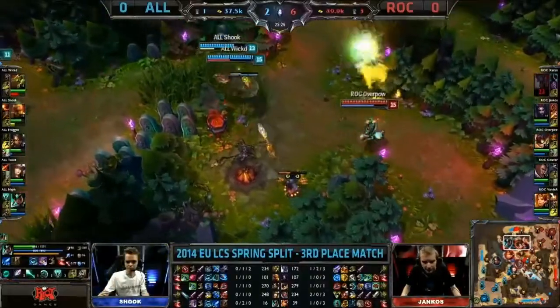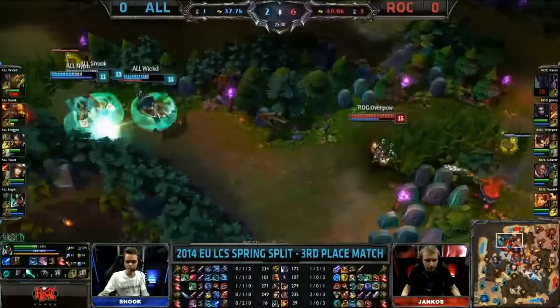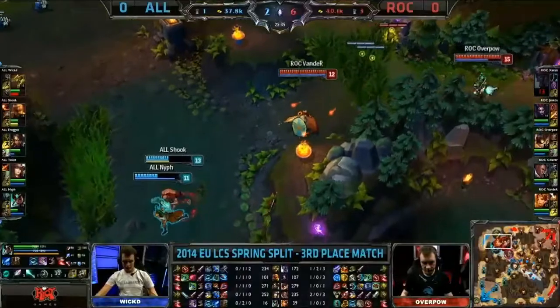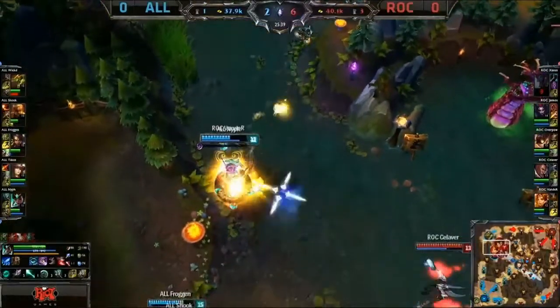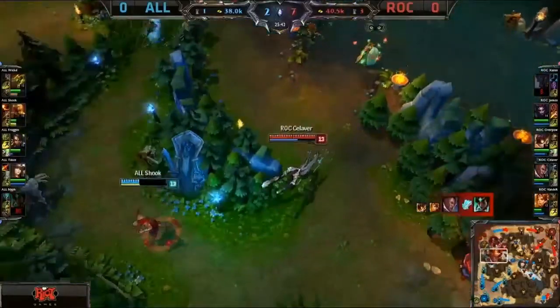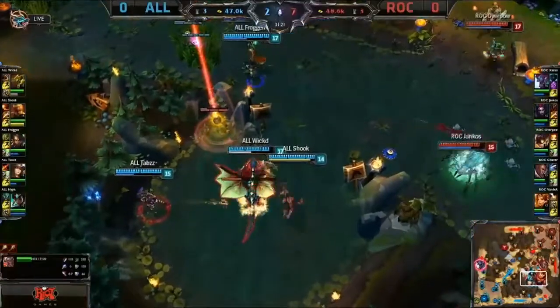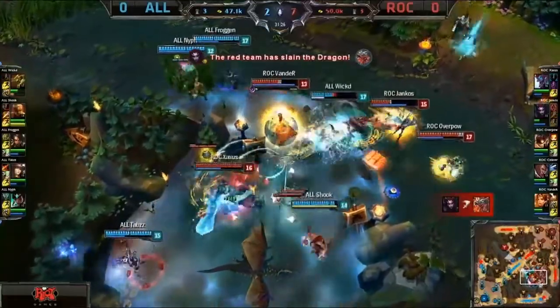And also a Dragon for Alliance. Overpower throws his ultimate out — that's half of Shook's HP gone. Are they going to keep chasing? Yes they are. Wanda coming around the side with the Solar Flare available — two men stuck up. Seliver coming in from the side, they've managed to catch Nip. Zenith Blade lands as well — that's a kill for Seliver as he moves onto a killing spree. Alliance taking Dragon very low. Teleport coming in from Zaza's — it is going to be a steal. Jankos got in there to get it.